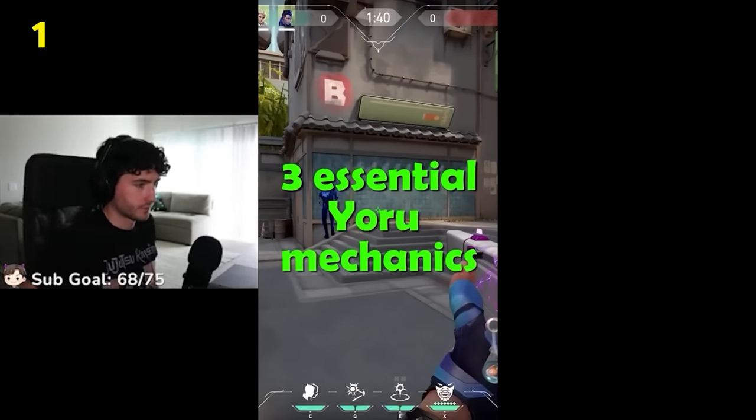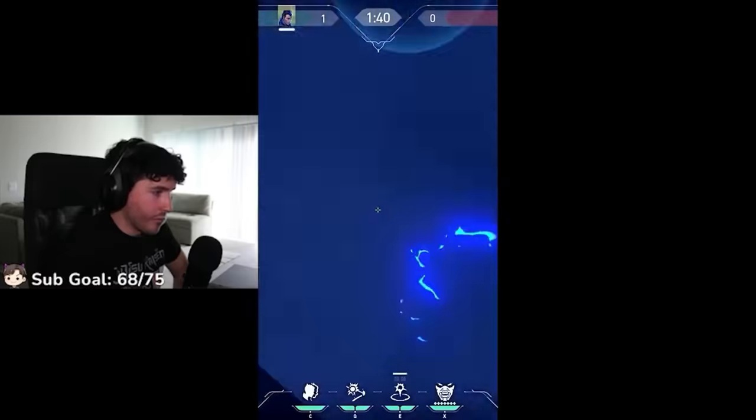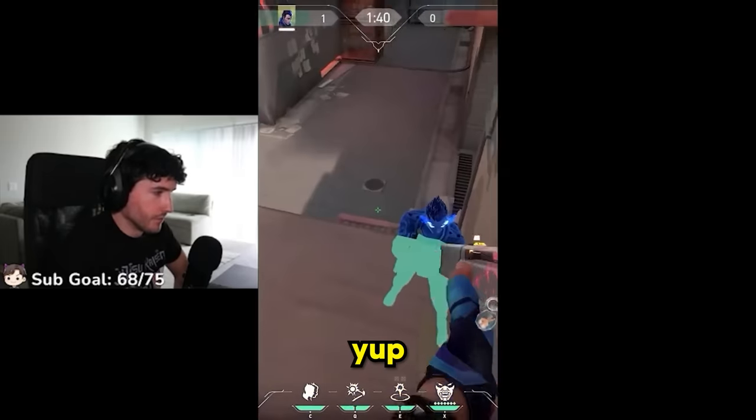Three essential Yoru mechanics. You cannot cast your gatecrash on top of boxes. However, if you first put down your clone, then suddenly it is possible. It costs a lot of abilities, but it might be useful.